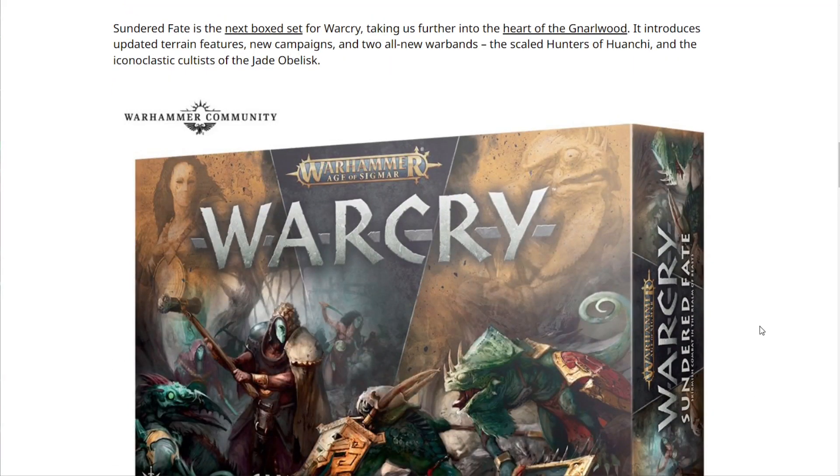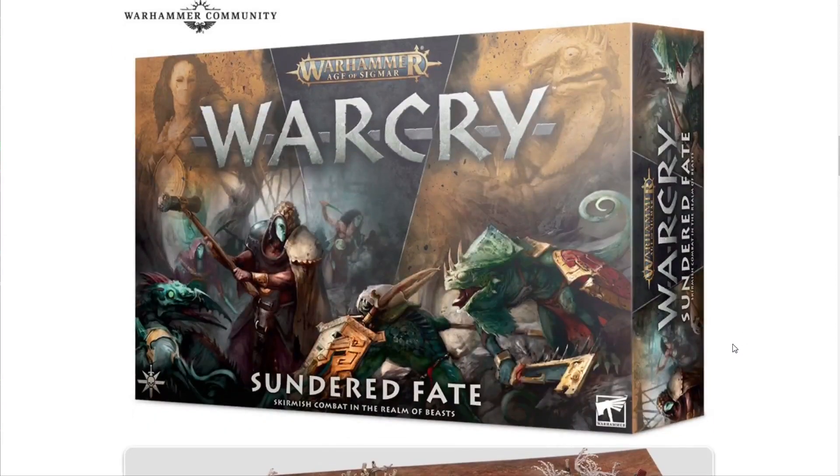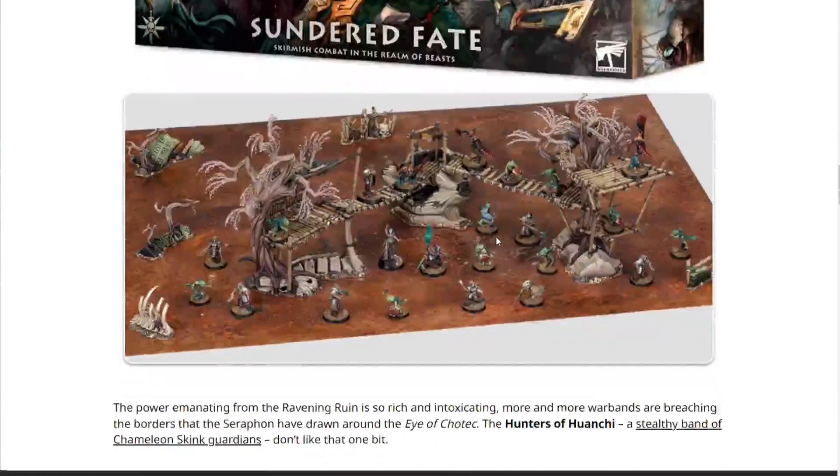Sundered Fate is a new box set for Warcry taking us further into the heart of Narwood. It introduces updated terrain features, new campaigns, and two all-new warbands: the Scaled Hunters of Hanshi and the iconic cultists of the Jade Obelisk. The new box art looks pretty awesome — super creepy with the jade mask thing. I was curious whether it would be an all-skink team or a mixed Seraphon team, but it does look like an all-skink team.